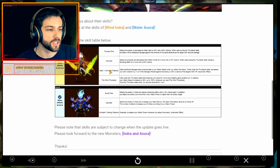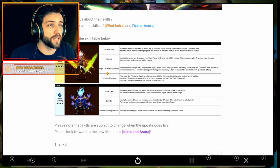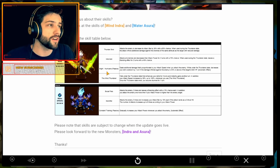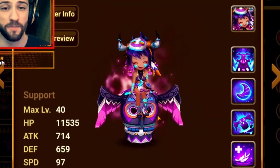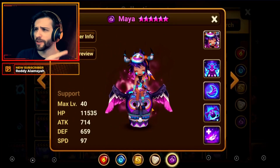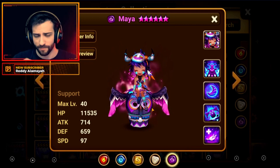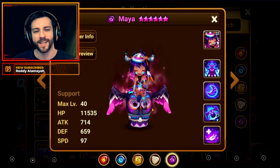That reminds me of Naruto for some reason. Let's check out the skills — the wind Indra and the water Azura. Real quick before we start: did you know that I'm running a giveaway? I'm giving away a starter account with Maya. If you want to know more about this, just watch the video in the description. Thank you and please enjoy the video.